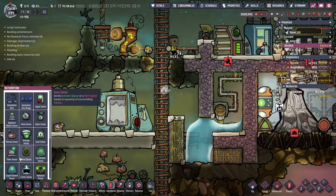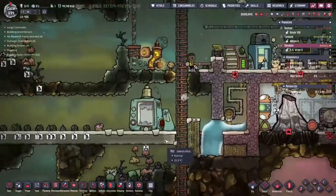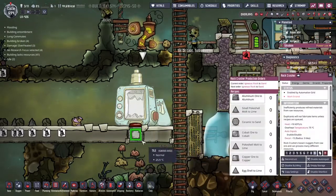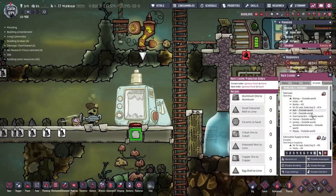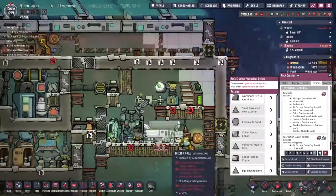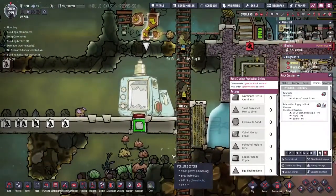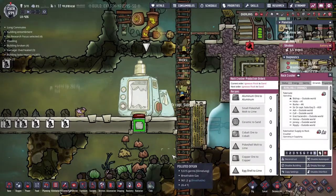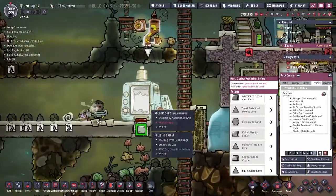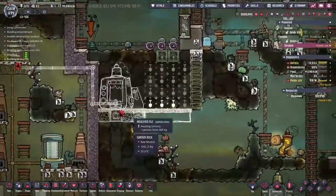We're going to pause and grab an automation — I want to drop down a weighted pressure plate. Let's deconstruct this tile first. So we got a weighted pressure plate: if below 10 kilograms, it gives out a signal, meaning when there's nothing in here it says yes, please come along and do some work. But there's a big problem — every time they run across it, boom, it turns the rock crusher off and resets all the errands. A small change of location should help out immensely.